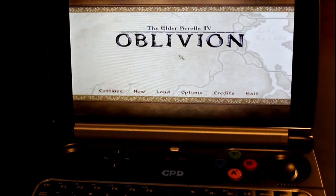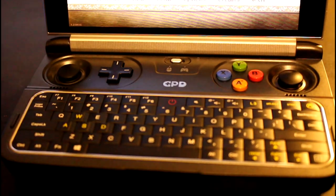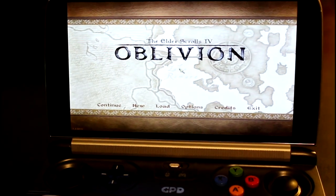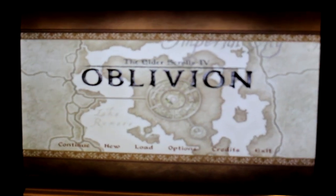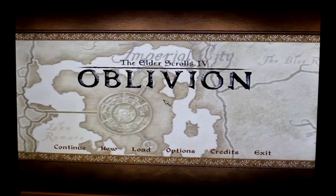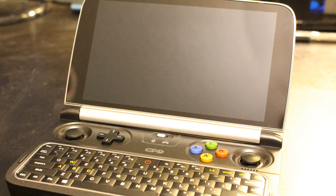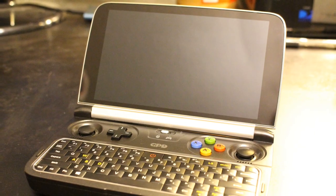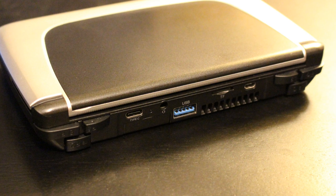Last year I helped kickstart the GPD Win 2, which is the successor to the original GPD Win — essentially a clamshell miniature PC with a built-in analog controller. It had most of the buttons you'd find on an Xbox 360 controller, but the original machine just didn't have the raw power needed to run anything but the most basic 3D games. The GPD Win 2 comes with a much more powerful Intel HD 615 chipset and a revised control scheme that simply feels better to use. I owned both machines and the Win 2 is head and shoulders better in just about every respect. Even the 720p screen seems significantly higher quality than the original.